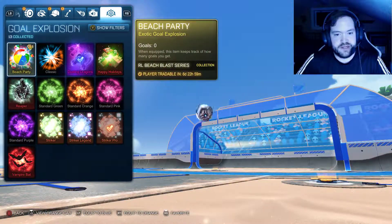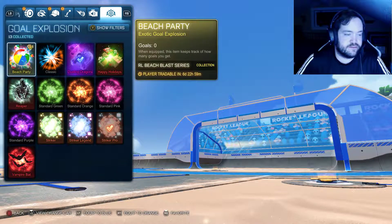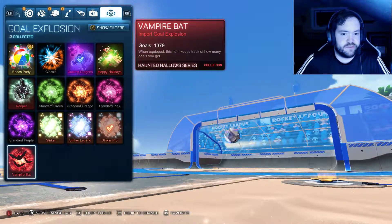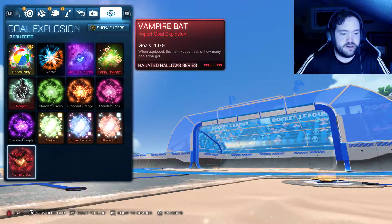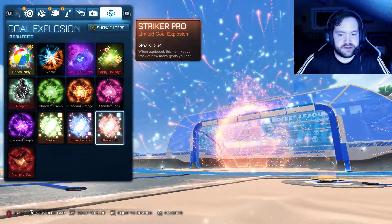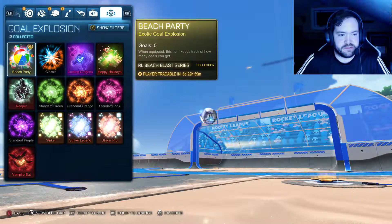I'm gonna keep using my Halo just because I got it as a drop, which was super cool. I wish Luminous was a little bit deeper blue - it would match really well with this car, but it's not quite right. Here's the Beach Party explosion I got. I'm actually gonna go back to using my Vampire Bats for my red car and my Dueling Dragons for my blue car.